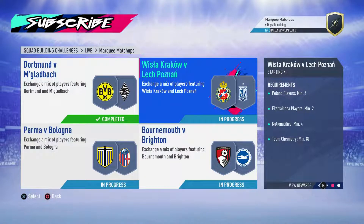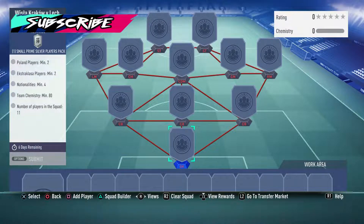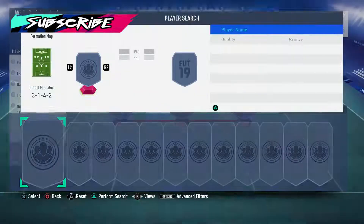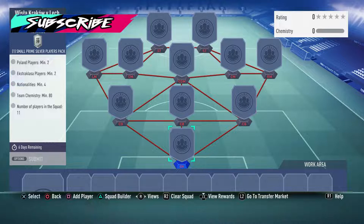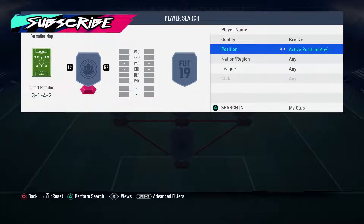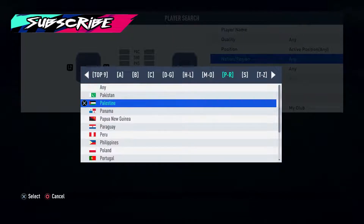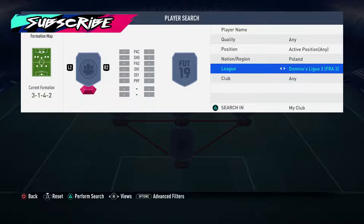The next one is Wisła Kraków versus Lech Poznań. This is one of the ones you can make a bit of profit on. Go and check out Footbin or something for player prices. Obviously Polish players from that league as well. Again, you don't want to be using silver players in this if you can help it. There's no rating and no real limitations on this squad, so it should be okay to complete this for pretty cheap. There's a lot of bronze players from this league.